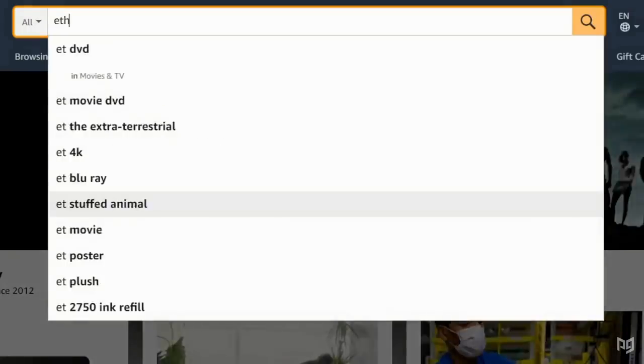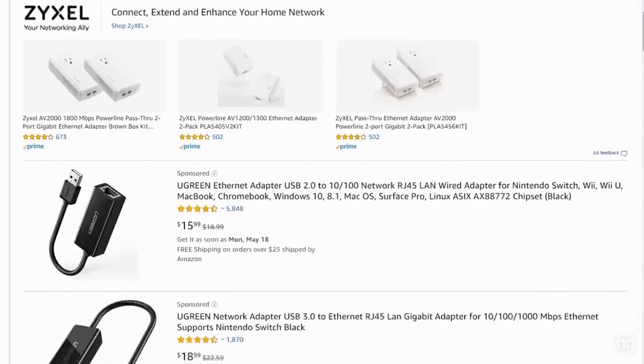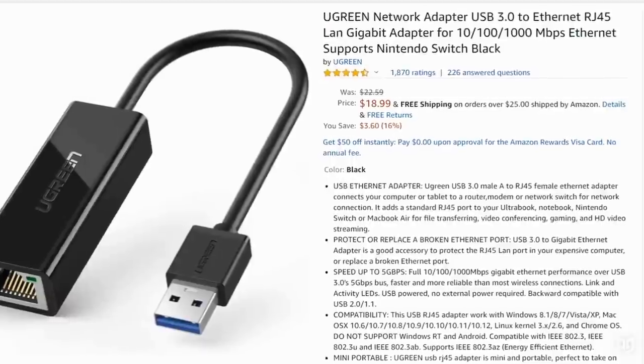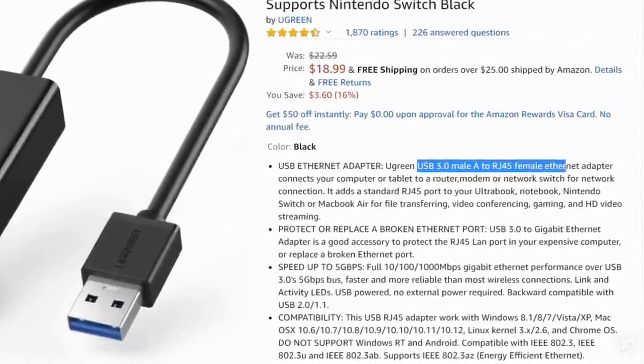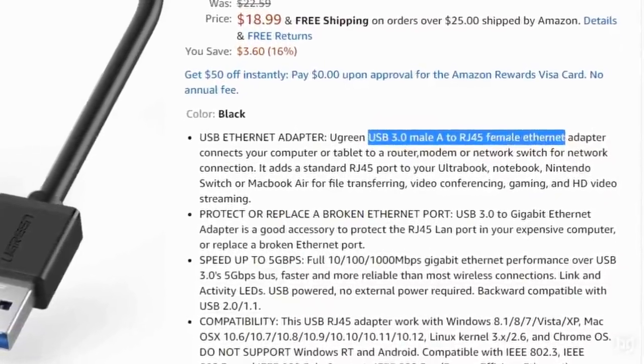What kind of adapter do you need, and where can you find one? There are loads of USB ethernet adapters on the market, and you can find them on Amazon, Micro Center, Best Buy, or any other electronics retailer. To be more specific, you're looking for an adapter that has one USB-A which will plug into your Switch, and one female ethernet port which will connect your ethernet cable to your router or modem.